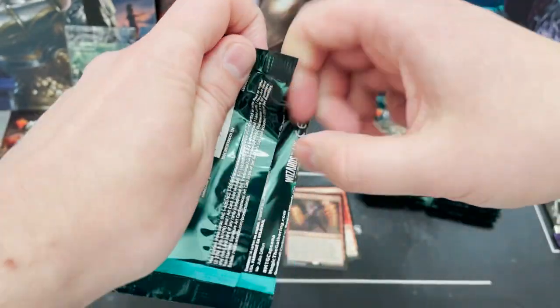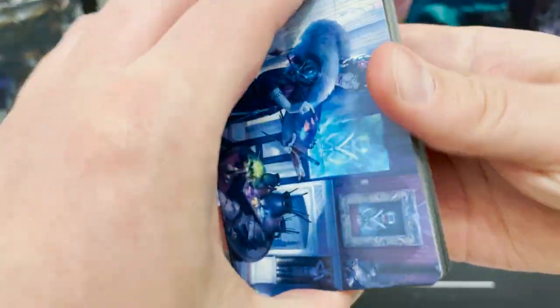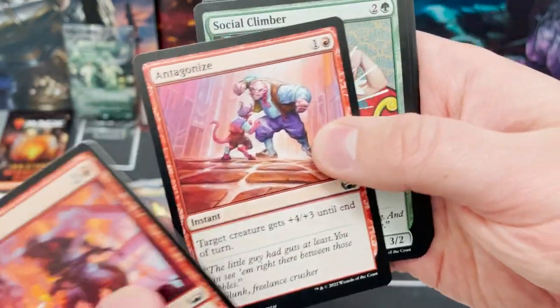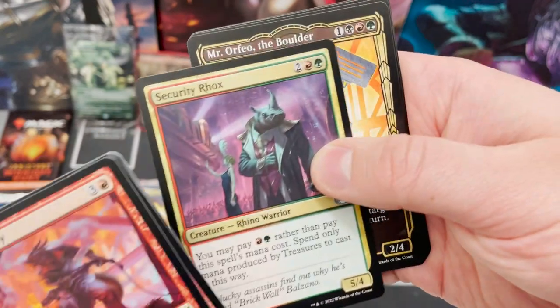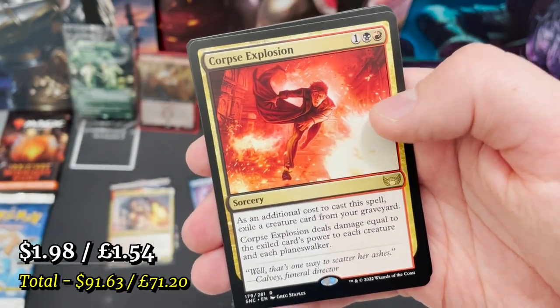I always want to know when new sets come out — what do you think of the new set? What do you think of the new mechanics? We've talked about shield counters, connive, alliance, and casualty. There are a lot of new mechanics because we've got five different families, each with their own speciality mechanic. We've got Corpse Explosion here — Rat dos, a sorcery that deals some damage.